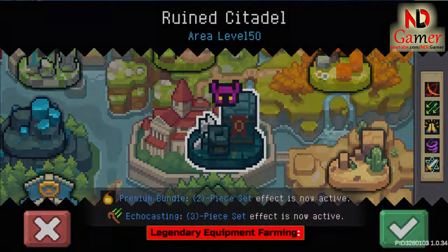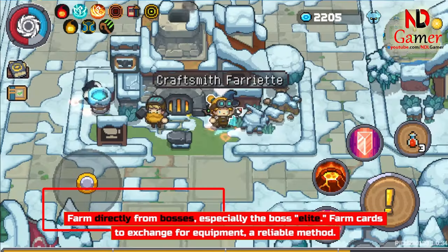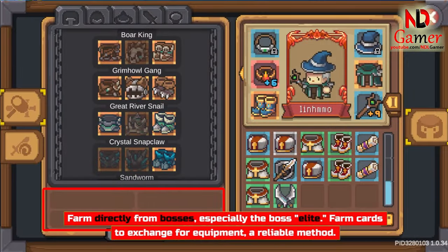Legendary Equipment Farming. Farm directly from bosses, especially elite bosses. Farm cards to exchange for equipment — this is a reliable method.